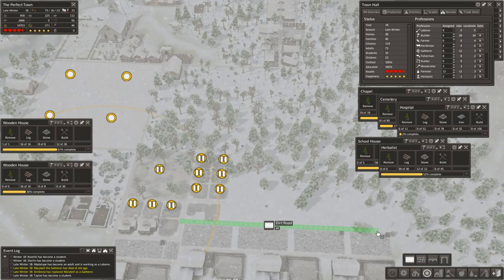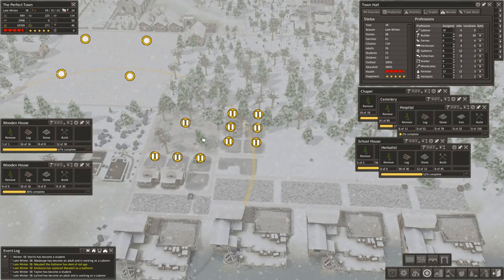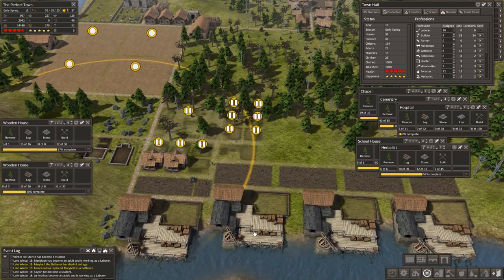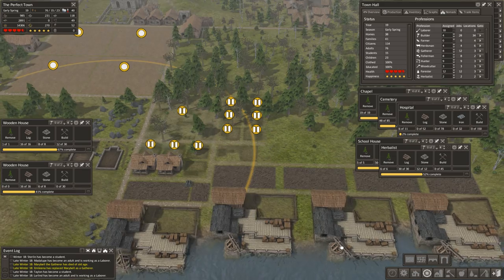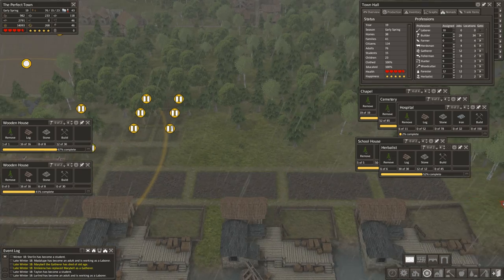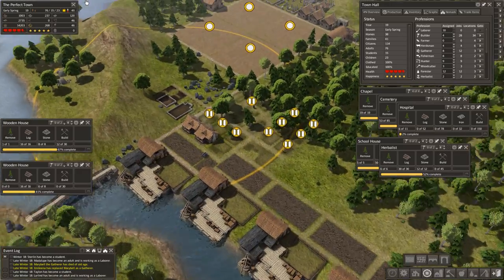I'm going to put a blacksmith down here because, one, it is close to a marketplace so it'll have all the materials it needs being supplied by the marketplace. But it's also close to these stockpiles, and since I buy iron and coal from the traders, there are usually huge stockpiles of goods near my trading posts once the town starts to get going. This way they have a chance to use some of the coal for steel tools before everyone else grabs it.